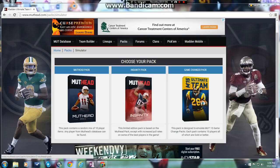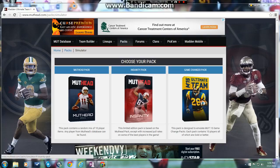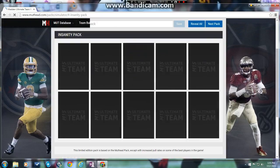There are like eight episodes, and that's not good. So today we're going to be opening two of these Insanity Packs, just to show you what these Mutt Head Pack Simulators are. It's kind of like Madden — you don't get the cards from this onto your Madden game. It's completely free, it's just a simulator, and they have their own packs too.